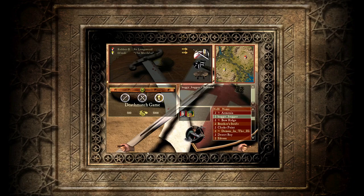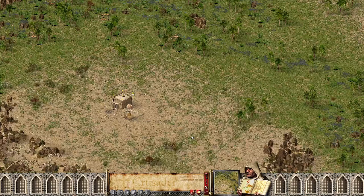What is up ladies and gentlemen, welcome back to another Stronghold Crusader 1v1 match between Robber B and Fiende. As always, we are on the Crusader Pillage mod — the link to that GitHub and installation video guide will be in the description below. Without further ado, let's get into this 1v1.